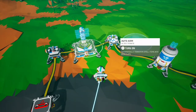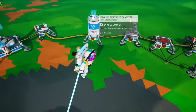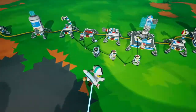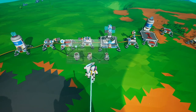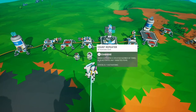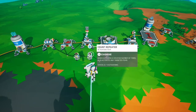Filter your output auto arm with the resource you're trading for, so that it does not pull the scrap you're loading onto the trade platform off. With the automation update, there are two ways to automate it. The first way consists of a medium platform with a storage sensor set to empty, going into a count repeater set to two, and then a count repeater set to however many scrap you're trading for. You can trade for either eight, six, or four scrap.